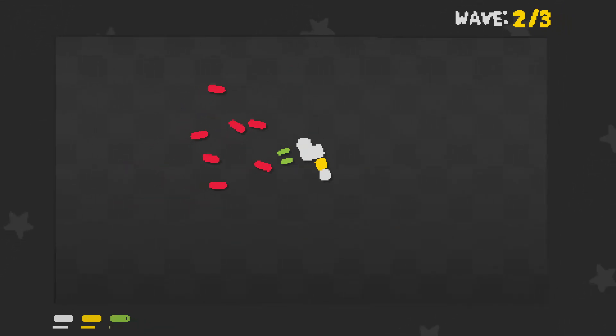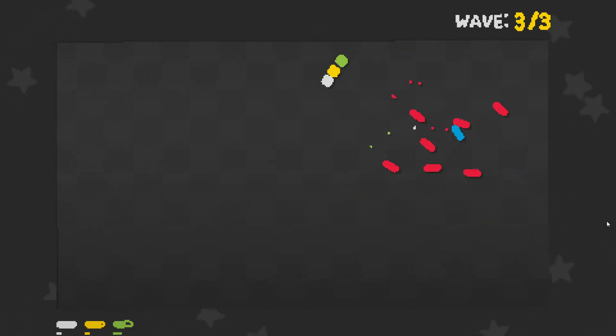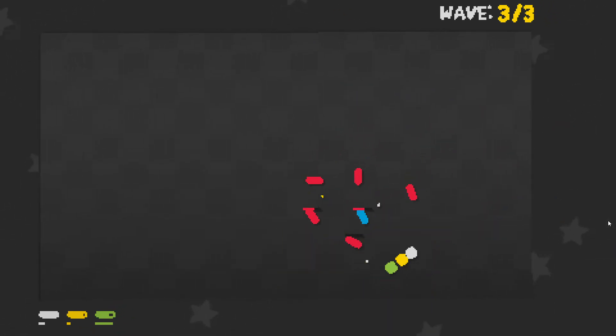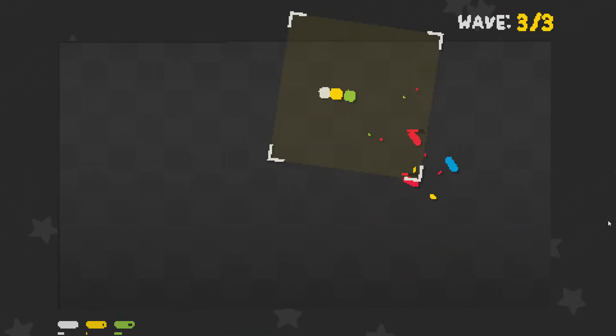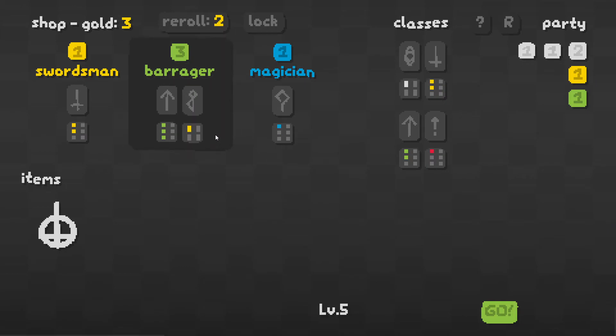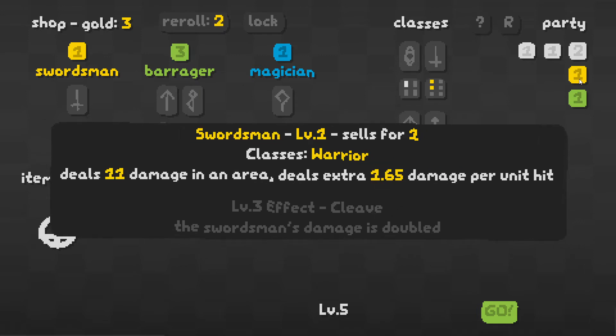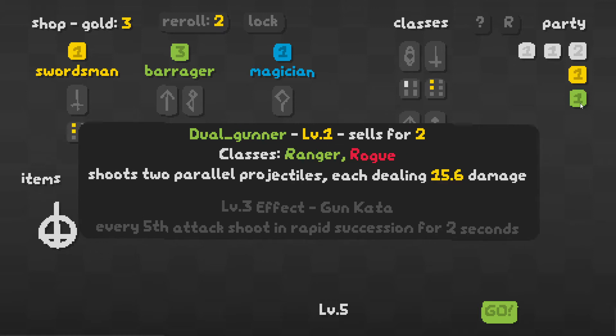Unless we get a healer, all the damage that we take is permanent wave to wave. And if we do lose something, don't be too worried about it — they will come back. Let's see what these guys do real quick. The swordsman deals that big area damage you see, and also deals extra damage per unit hit. We've got the dual gunner — shoots two parallel projectiles, each dealing 15.6 damage. I like that. I also want to see more swordsmen.